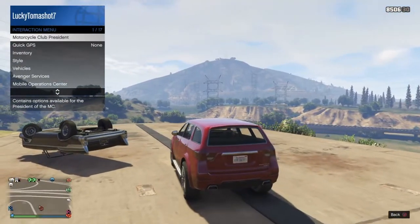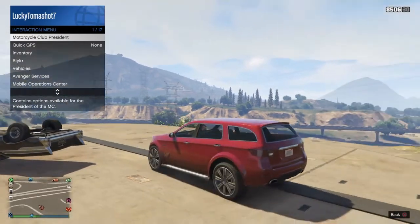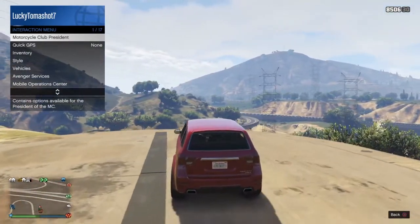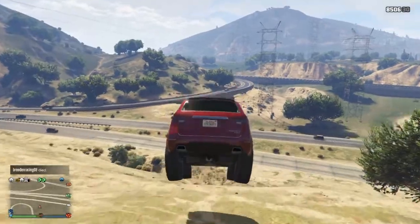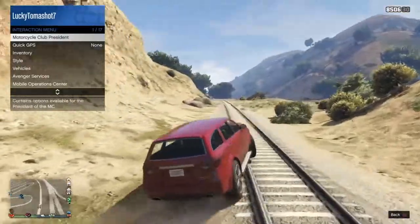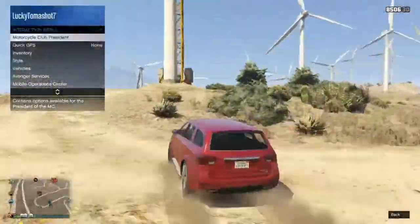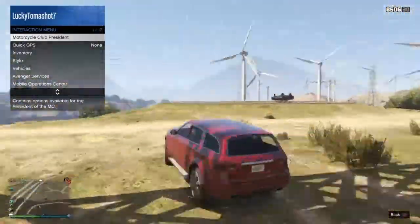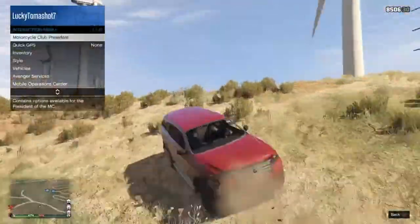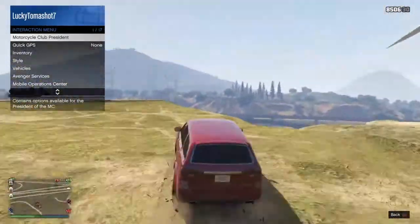Right here is where I messed up — I was going a little too fast when I went over the edge and canceled my interaction menu a little too late. What you want is for it to pop up saying 'Facility Full,' then wait a couple seconds, accept it, and you'll still be outside — it's not going to suck you in. If you mess up, just go slower. My problem was going a little too fast, so just slow down and as your back wheels are going off the facility, exit your interaction menu.